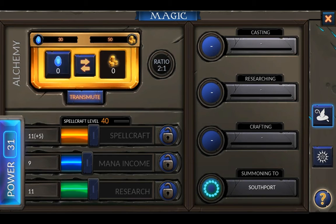Spellcraft limits our spellcasting capacity. We started with a spellcraft level of 40 thanks to our archmage perk. This means we can spend a maximum of 40 mana per turn to cast a spell on the world map, and an additional 40 mana to cast spells in battle.